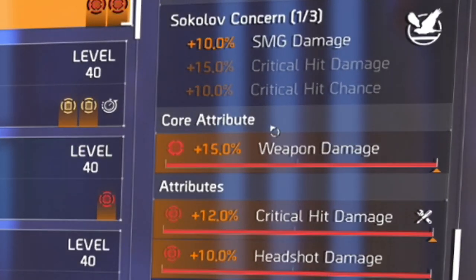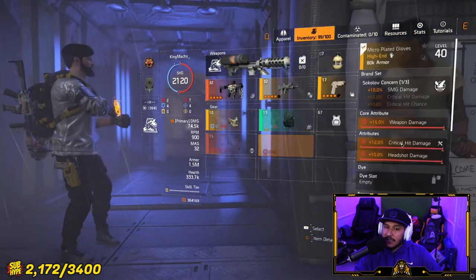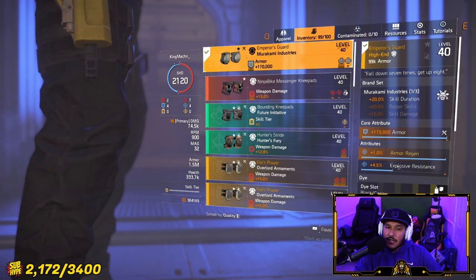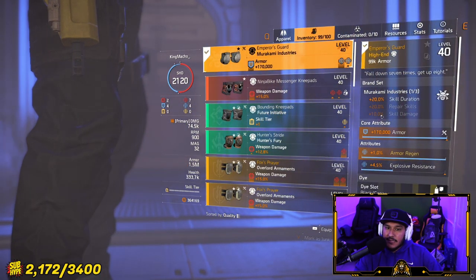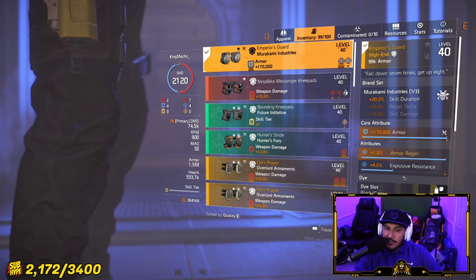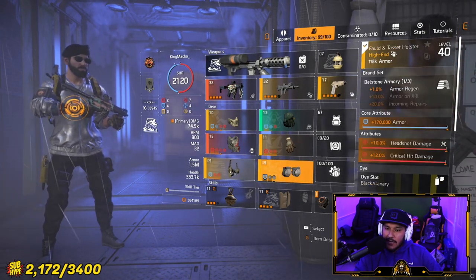Right here we have Sokolov gloves, and this is SMG damage. I'm using this setup this way just to have as much damage as I can — all red right here. Crit hit damage and headshot is what I personally like, because either way you're going to amp your damage up. Right here we have Murakami knee pads for the 1% armor regen. I believe this is dark zone only, and this is where I'd be getting mines from. Crit hit damage would be a better roll, but I'm working with what I have.